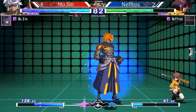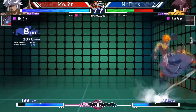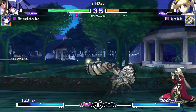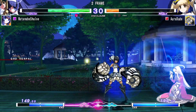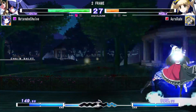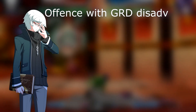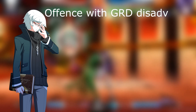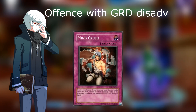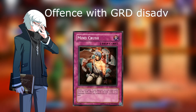If the opponent is willing to block, then it's viable to stop pressure just to concentrate and claim the cycle. Here is what happens when you are not aggressive enough with a grid disadvantage. When behind on grid, you have to throw, assault, or concentrate on offense. Being aggressive and reading your opponent's defensive habits will help you secure the cycle more often in this state.